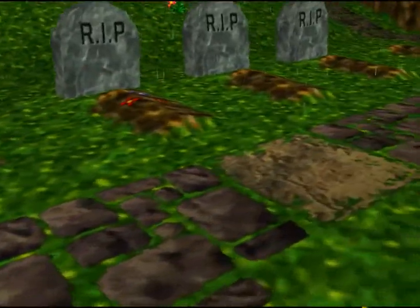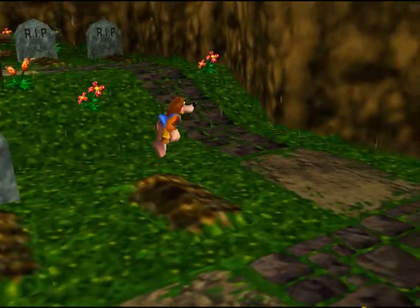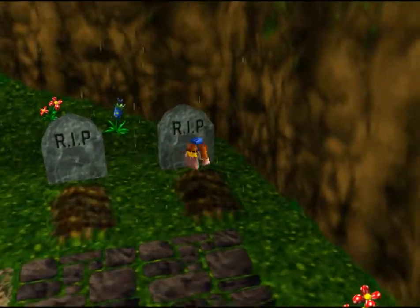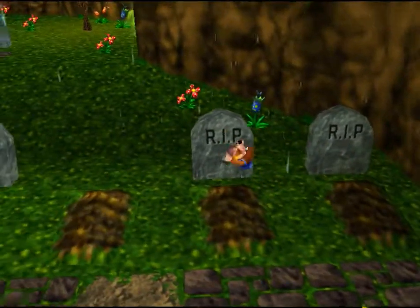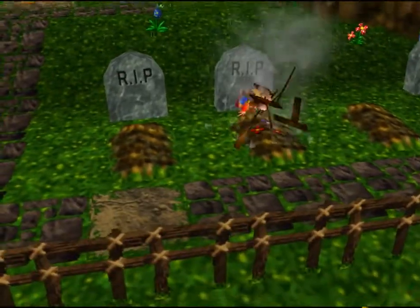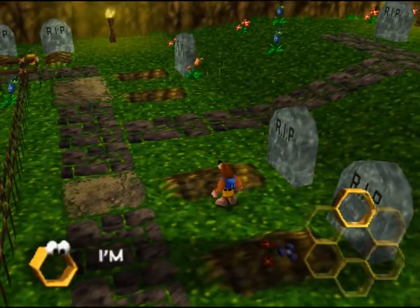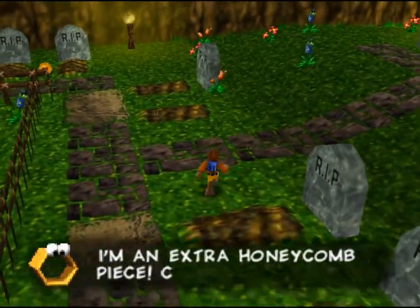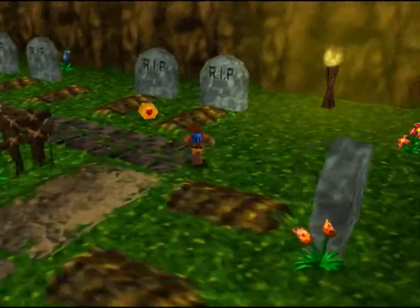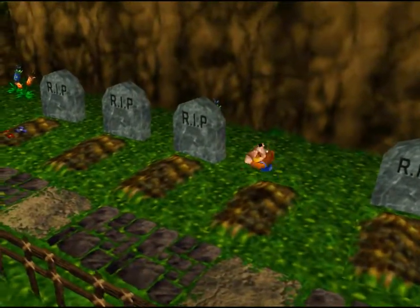So I guess I can do this, because in the original you could access a dungeon here. You race against Dampe, who's like this floating grave-digging angel with a halo, and at the end of it you get a shield or something. An extra honeycomb piece — nice.